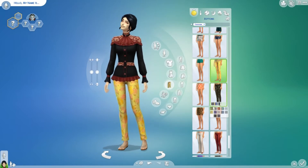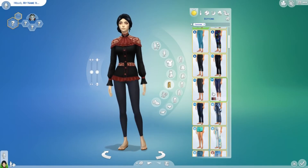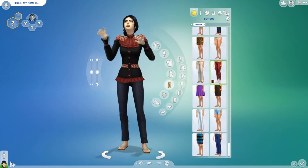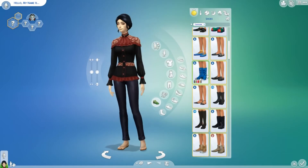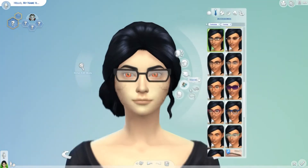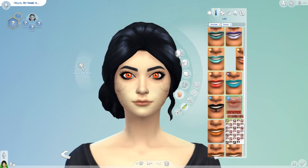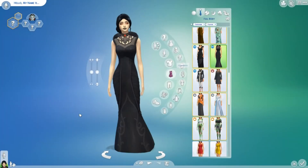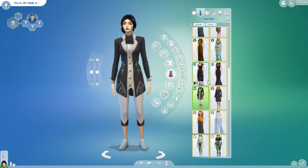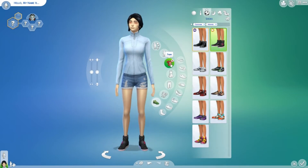I gave her the top from Vampires and those pants, which I'm pretty sure are just from the base game. Then I went on to the shoes — I just used the boots from City Living, which Miko has. I don't know why I remember that, but I do. Then I gave her makeup and her formal wear. I liked the dress top from Vampires, but because of that weird back thing I decided not to use it for formal wear and gave her the one from City Living instead.